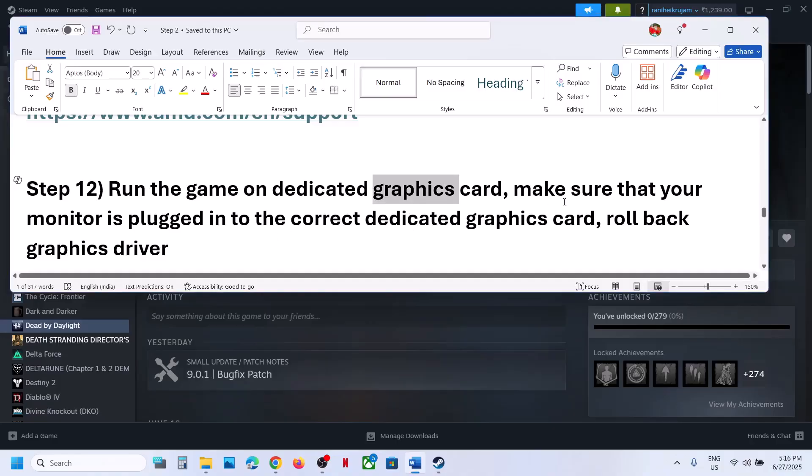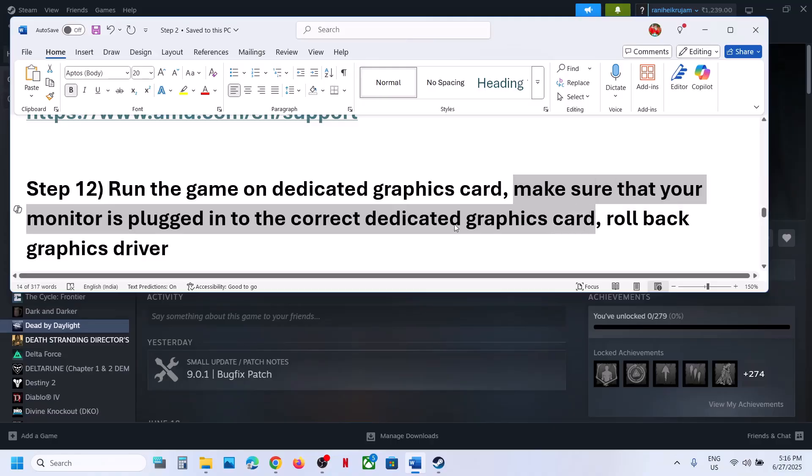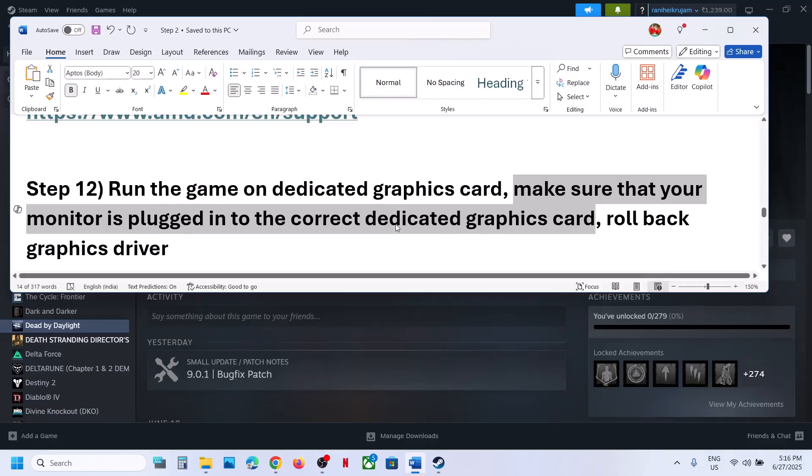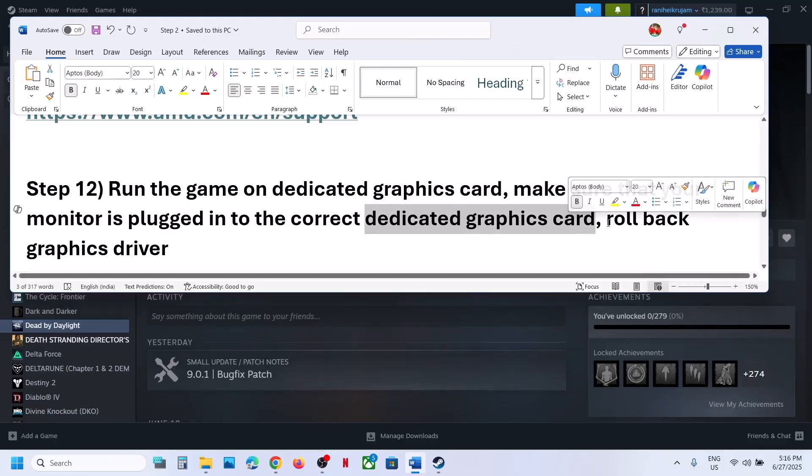For desktop users, make sure your monitor is connected to the dedicated graphics card slot — your HDMI or display cable should be plugged into the dedicated Nvidia or AMD graphics card, not the onboard motherboard Intel graphics. Make sure the monitor is connected to the dedicated graphics card slot and then check.